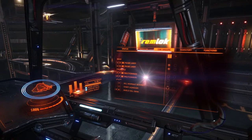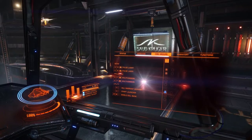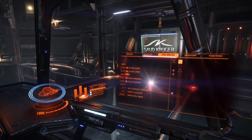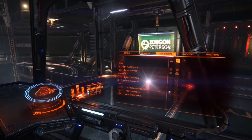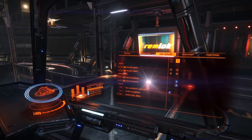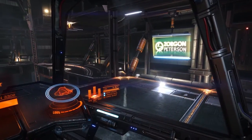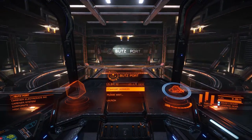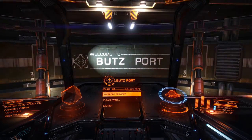I've set up the fire groups so that in fire group one I have the pulse lasers on the trigger and the kill warrant scanner on my pinky button, and the multi-cannons in the weapons group. Now I'm heading over to the high resource extraction site — decent money there and there's still some federal security just in case you need assistance.